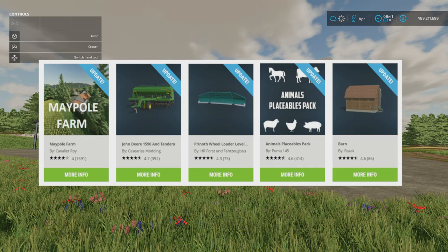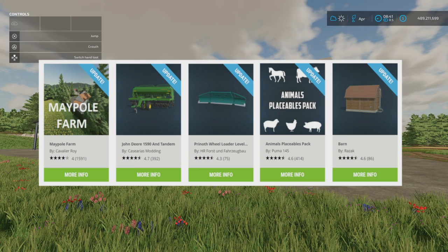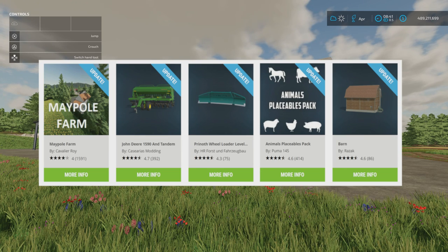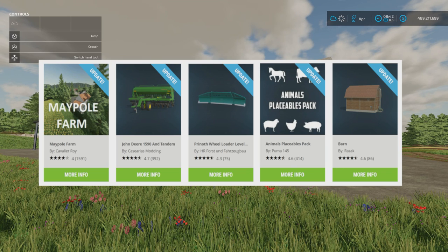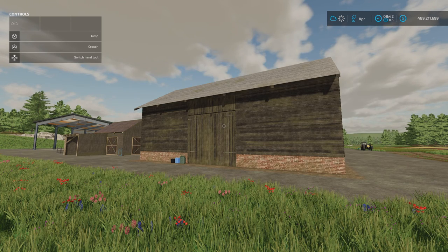The map Maypole Farm by Cavalier Roy has had an update — version 1.2.0.0. I'd say go in and check the change log; the amount of stuff changed is immense. It does say at the bottom it requires a new save, so be aware of that. Also updated today: the John Deere 1590 and Tandem by Case Areas Modding, the Prinoth Wheel Loader Leveler by HR Forced and Fuzzy, the Animals Place Pack by Puma 145 with Goldcrest Valley animal pens added, and the Barn by Razak.